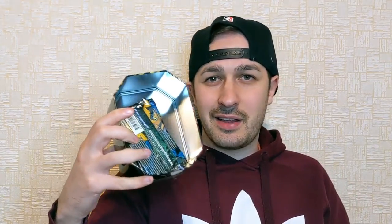Inside the rest of the tin you got your code card and then four packs: Sun and Moon, a Sword and Shield, and two Darkness Ablaze packs. Let's go Darkness Ablaze first. Most of the box is just a big plastic thing — these four packs would fit in like that. I suppose you could keep your collection in it. It's a nice little tin.